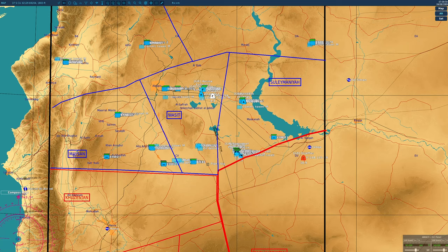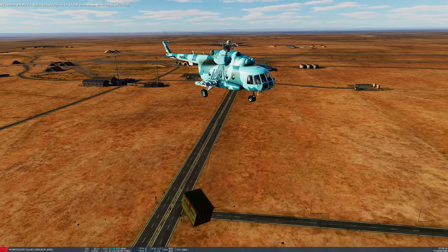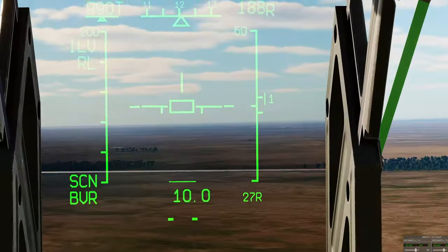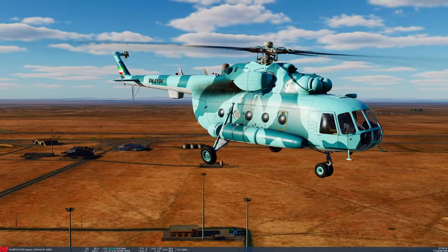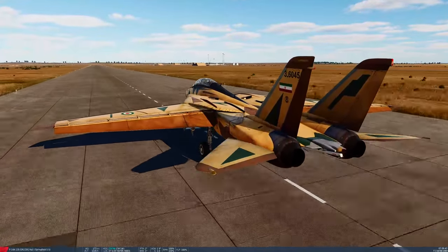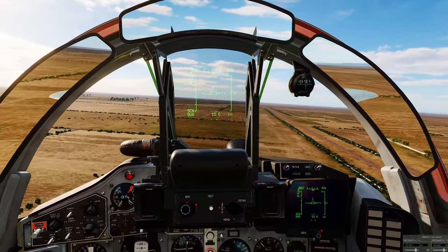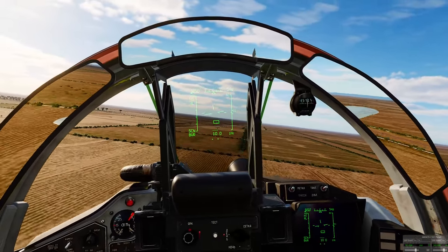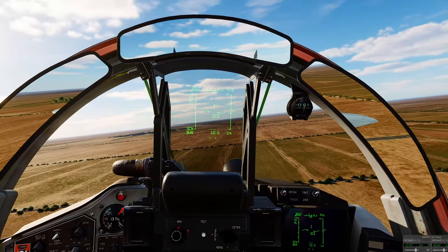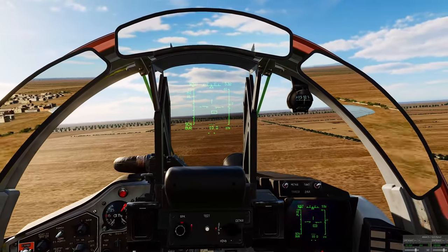Early combat begins. Tomcats are already operating — visible on EWR. A radar contact is called: bandit bearing 120, 34 nautical miles, angels 23, then updated to 121, 23 nautical miles, angels 25. A second bandit is reported behind him: bearing 133, 31 nautical miles, angels 7. Blood has marked the SAM site location on the map for the team.